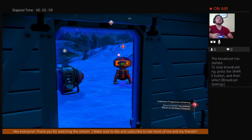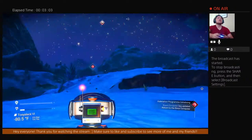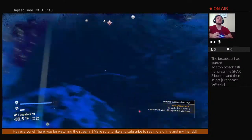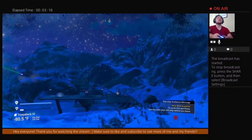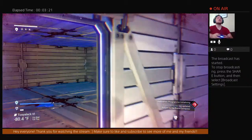Without further ado, why don't we hop into this. As you can see, I for whatever reason decided to make my base on a winter tundra. I'm hoping to run into Santa Claus. There's a space station right over yonder, which is actually the real reason why I chose to build my base here.